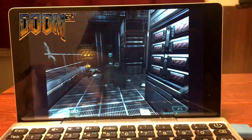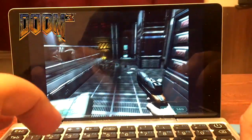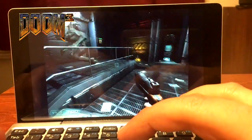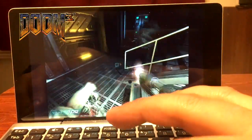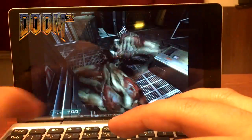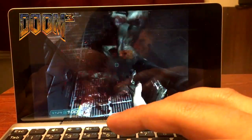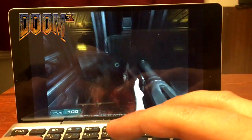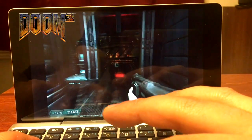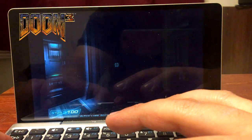Now we're playing Doom 3. As you may not know, Doom 3 on PC does not support controllers, so you really have to use keyboard and mouse. It's very awkward using the little mouse nub, but you can always use a USB mouse. It runs around 40 to 60 FPS, so really really well as far as playability goes.